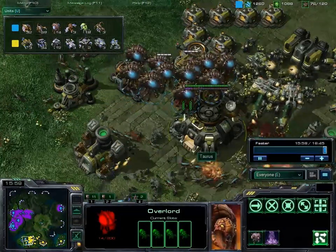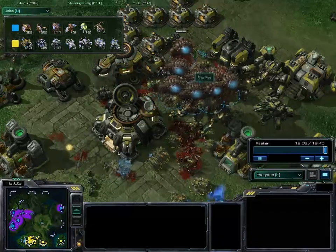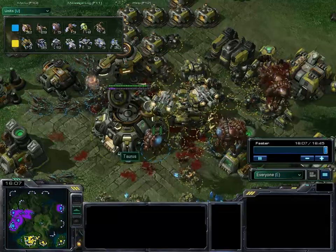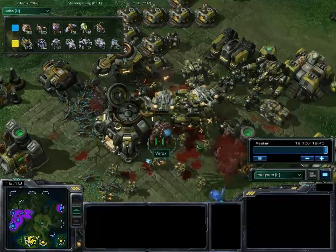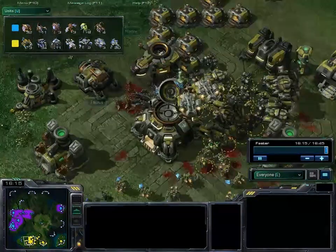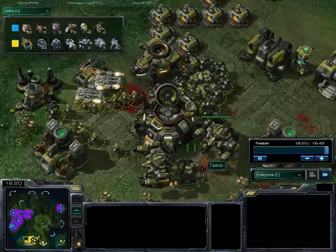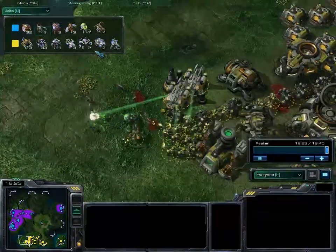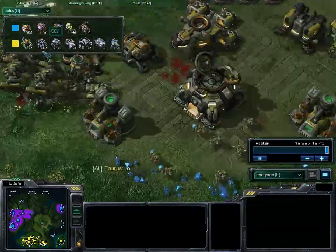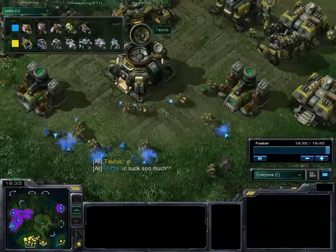He's trying to get his overlords out there. Come on baneling drop! No — he's losing his overlords with the banelings in them. One baneling drop lands, but not enough to really hurt Taurus. He lost most of the overlords carrying his banelings. That sucks! Baneling drops are some of the most awesome things Zerg can do — they just torture the Terrans. STEM is activating now, trying to kill off those last remaining Zerg forces in the base.